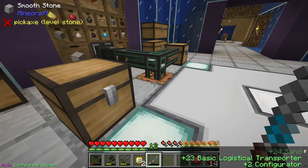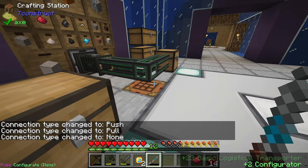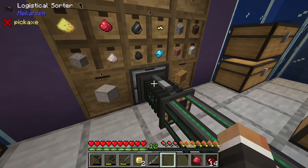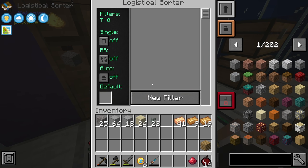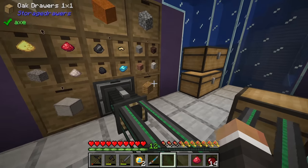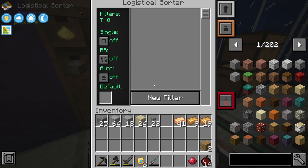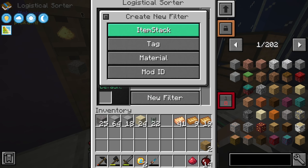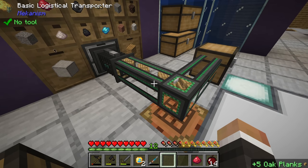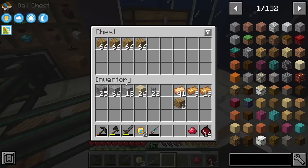If we grab our configurator and set it to item mode, we can shift right-click to disconnect connections from specific inventories. In the logistical transporter UI you set a filter to tell it what to extract. For example, if we want to pull planks - go to new filter, item stack, put in oak plank, click save - that should start pulling oak planks out of their drawers.